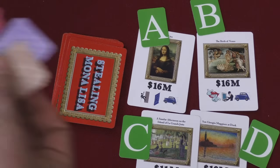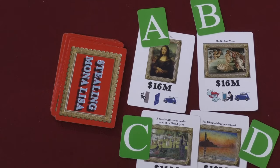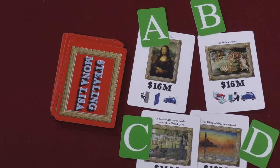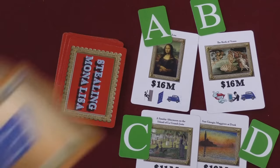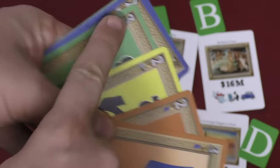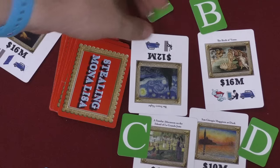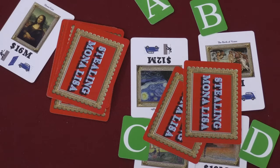Each player is going to secretly pick which painting they're going for using letter cards in their hand — each player has a different color of cards. You're also going to play some skill cards to try to get that painting. Once everyone's done, you flip these over. If you are the only person to go for a painting, that painting is yours — the cards are discarded and it doesn't matter if you have the right skills. If multiple people go for a painting, you reveal your cards. If your cards don't match the required symbols, you're out. If they do, whoever has the higher total value wins that painting. Each round you put out more paintings and continue until only two paintings are left, then players total up their paintings and whoever has the most wins.